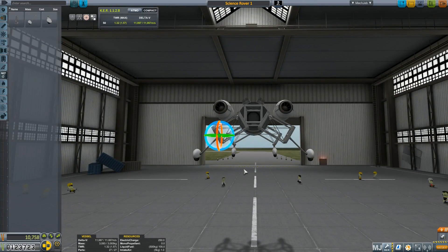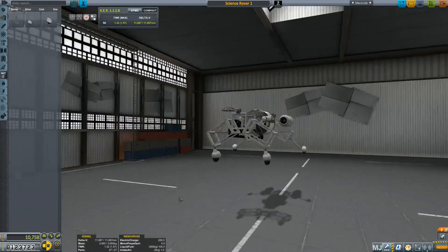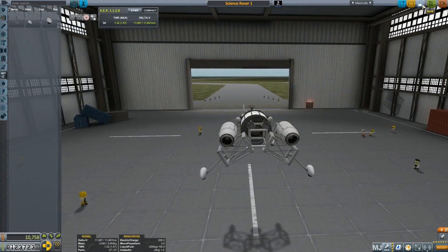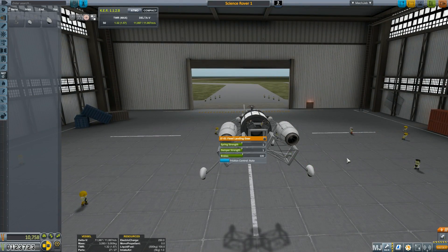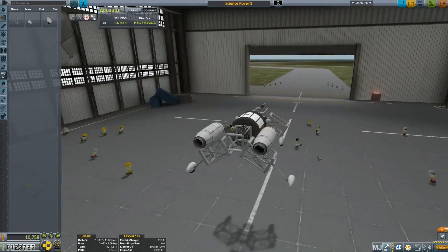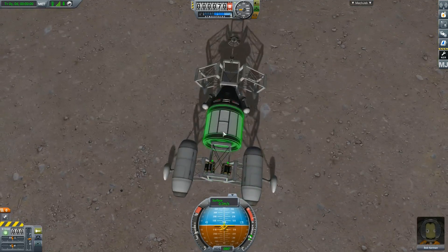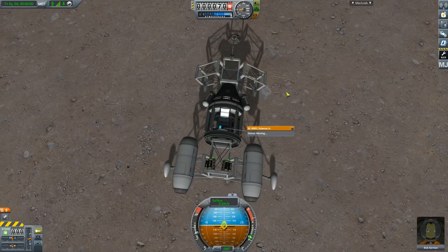What I did was make a science capsule or command capsule with the science package on it. You put all your little science experiments on it, then add some girder segments all over to make a little rover, and use the airplane engines to thrust you forwards.